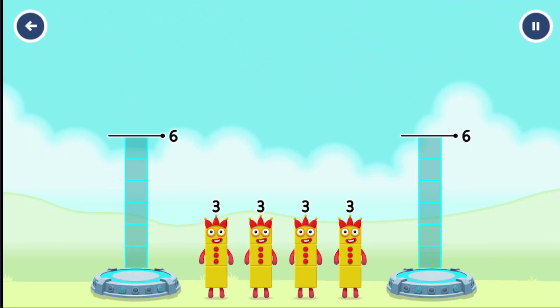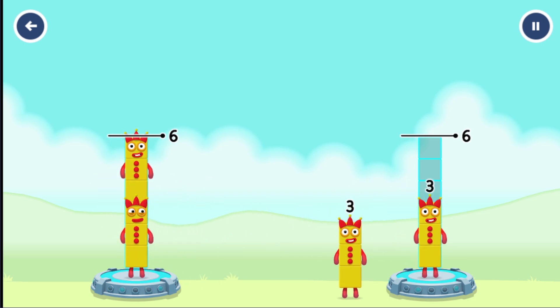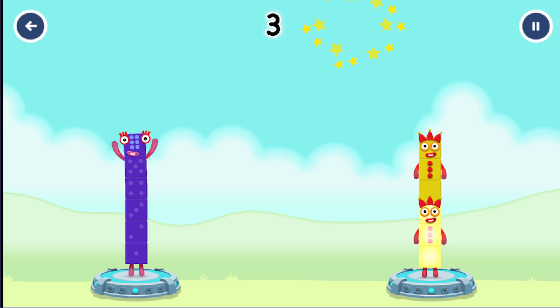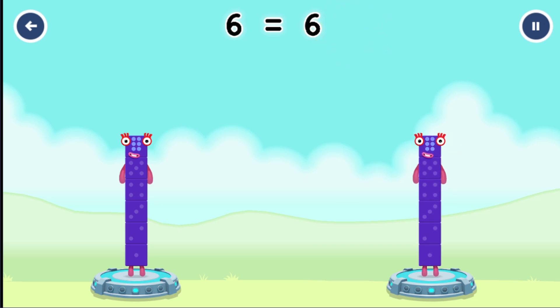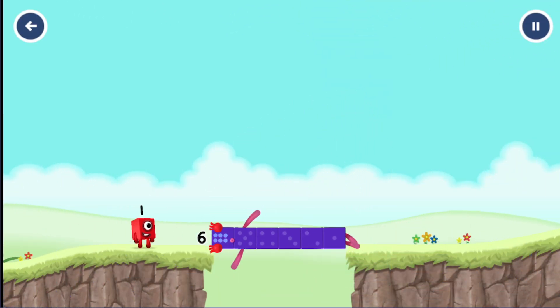Share the number blocks evenly to make 2 groups of 6. Correct! 3 plus 3 equals 6, 3 plus 3 equals 6. Well done!